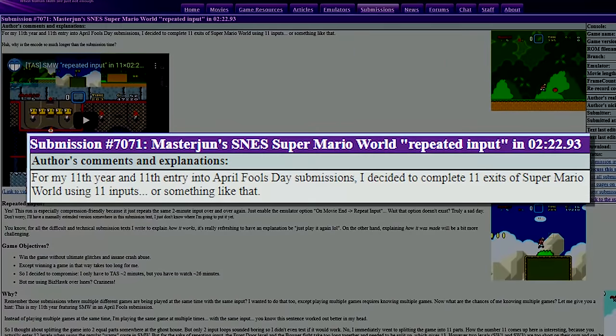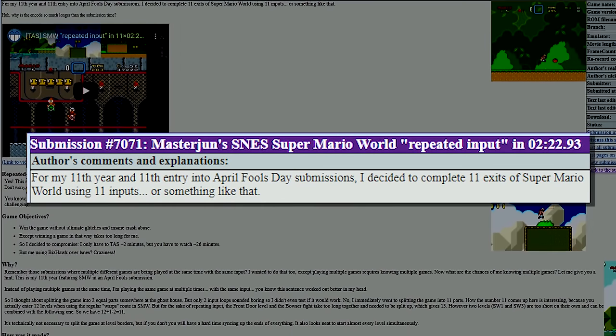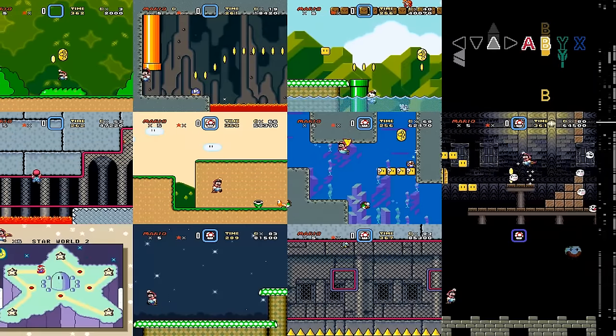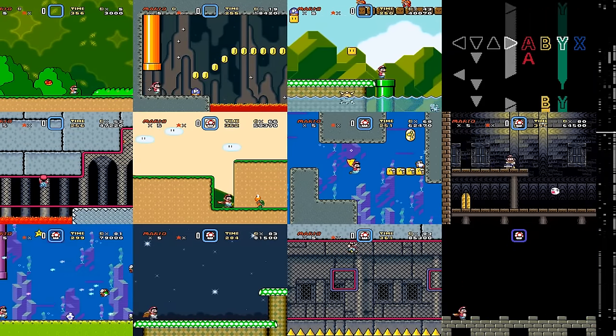This TAS is titled Super Mario World Repeated Input and the main objective is to beat the 11-exit warp route in Super Mario World while using the same inputs on each level. Conceptually this TAS is pretty easy to understand but very convoluted to execute, since the levels are all structured so differently.